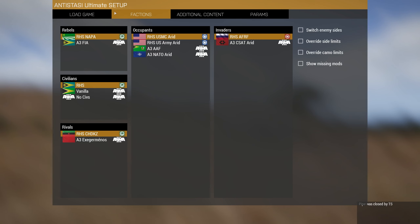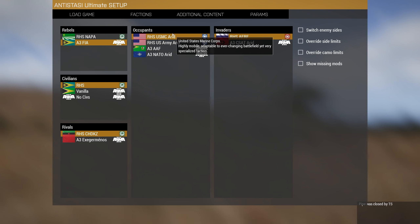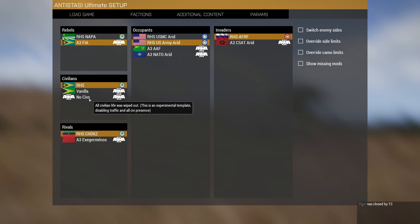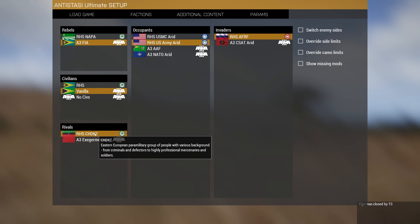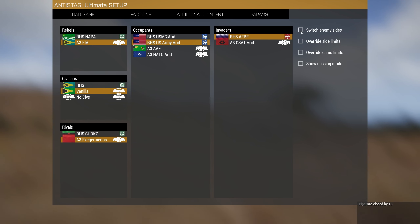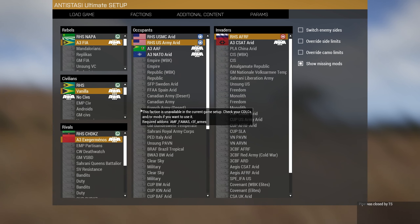After that you can load a saved game or start with factions. We've got multiple factions to play as. My rebel faction I want to be the basic armory. My occupants I'll put as the normal US army, and my invaders will be the Russian boys. For civilians I can go vanilla or RHS — I'll go with vanilla. There's also a rivals option with an eastern faction I haven't seen before. This mod is really cool because you can load up any custom combination of mods and it gives you all the vehicles, ammunition, weapons, skins — whatever you want.